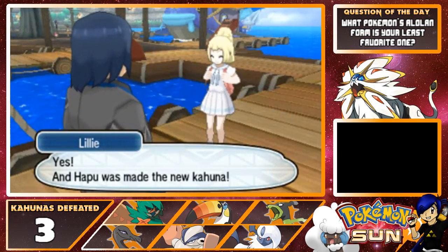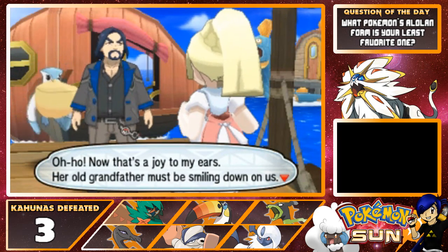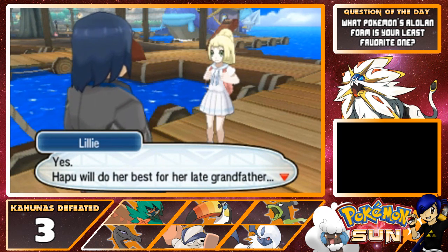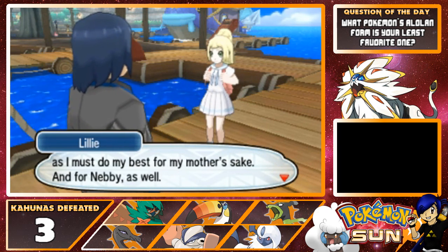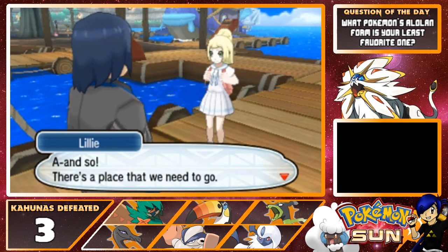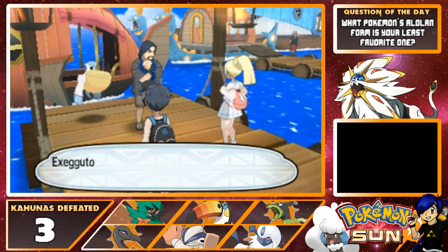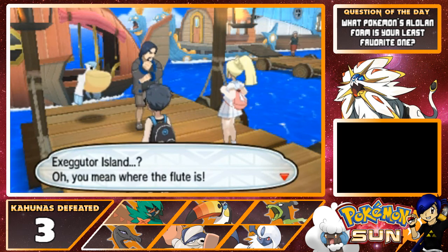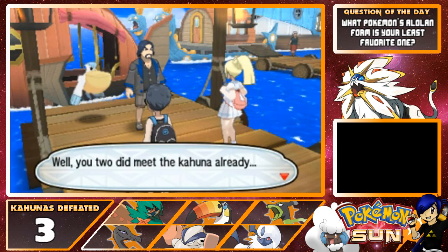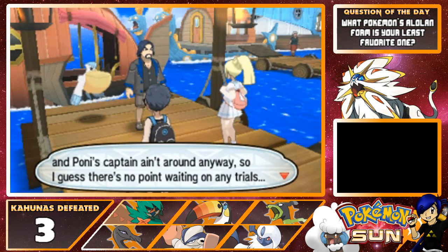In-game: "Did you find her? Yes, and Hapu has made the new Kahuna." "Oh, that's a joy in my ears. Her old grandfather must be smiling down on us." "Hapu will do her best for her late grandfather, as I must do my best for my mother's sake and for Nebby as well. So there's a place we need to go — Exeggutor Island, where the flute is. You two already met the Kahuna, so I guess there's no point waiting on any trials."